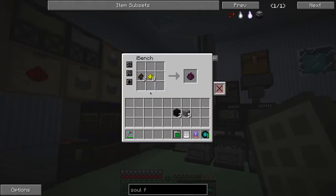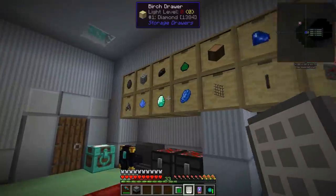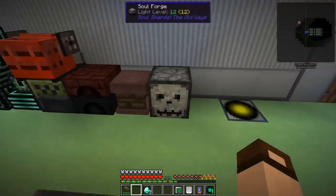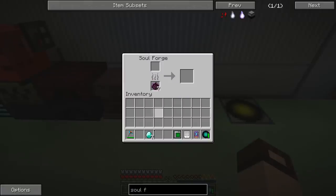Alright, so corrupted essence — I want one of that, some obsidian, and some cobblestone to make the soul forge. Now I want some diamonds. I'm going to make seven of these things. That goes in the bottom, they go in the top. And presumably I guess this may take a while.